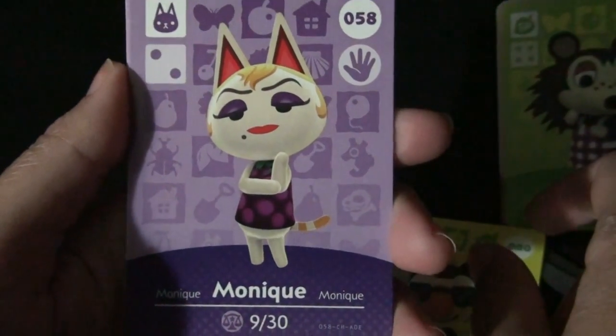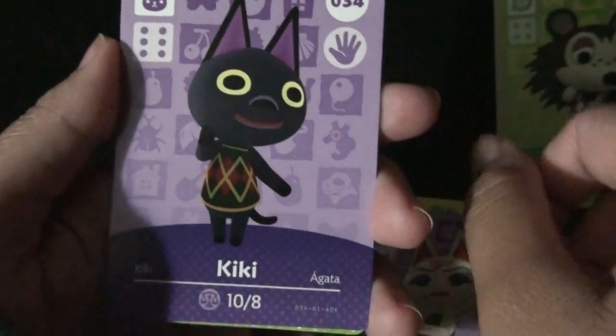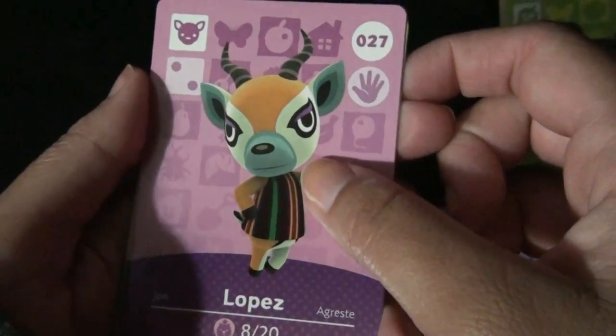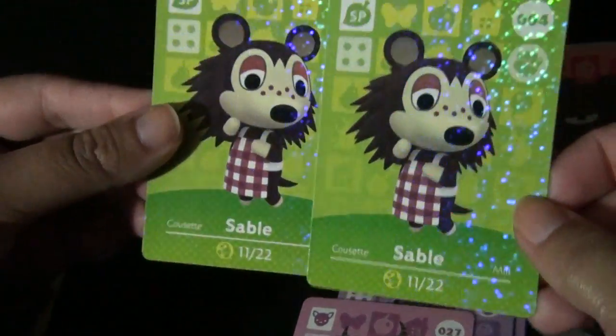Eugene Koala. And we have a kitty, Monique. Look at her eyes — what the heck? I've never seen eyes like that. And here we go, Kiki. Another double there. Lopez. And Sable again? Why can't I just get both of them?